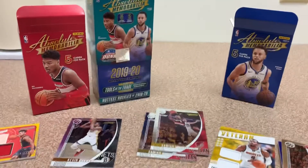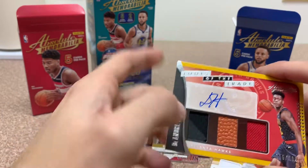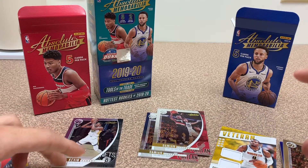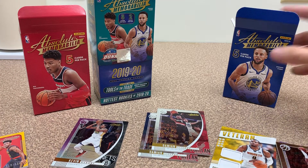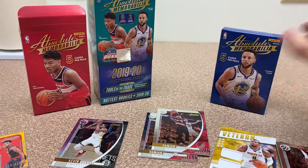I'm gonna say this box is a win for sure. I'll take a DeAndre Hunter triple relic with a nice little design, a Justin Jackson, and of course a numbered LeBron anytime we can get one. So that was the box of absolute memorabilia. We're gonna open up some Prizm next — you guys stick around and make sure you hit that like and subscribe!